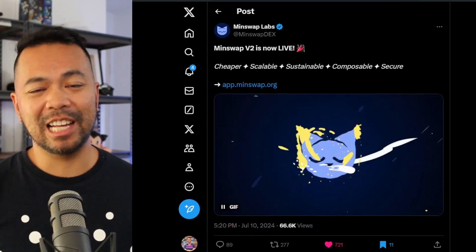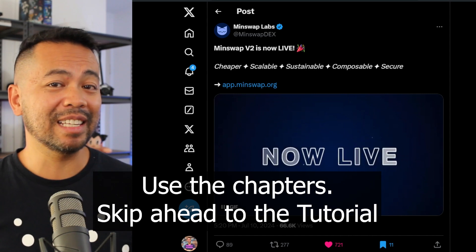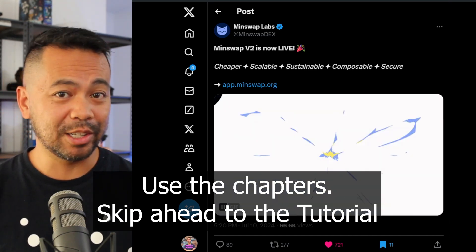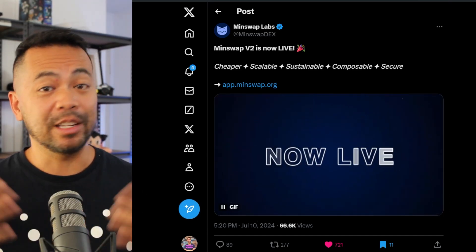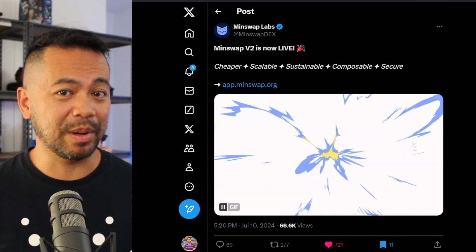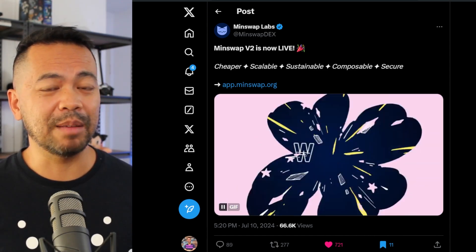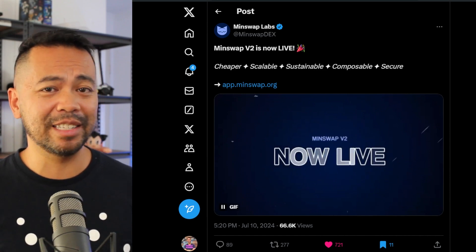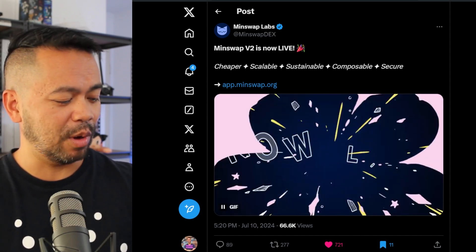Congratulations to the MinSwap team — it's been a long time coming. This new version of the DEX has been double audited, once by Certik and a second time by Anastasia Labs, a powerhouse in the Cardano ecosystem. It's also been open source for a month and a bug bounty program has been running to find any vulnerabilities, so it's been thoroughly reviewed by the community and security auditors.